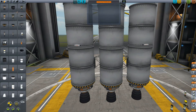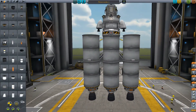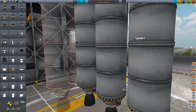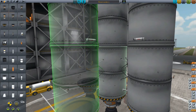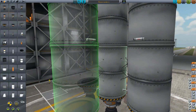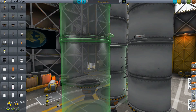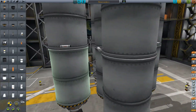Let's always make sure the Separatrons are staged with these decouplers — we're just going to move them up to that stage. Let's save this before we go any further. We'll call this Minmus Lander 1. Now we probably have enough fuel, but just to be on the safe side — I like to over-budget. Let's grab another stack and make sure they're lined up along the same Y-axis as the other tanks.